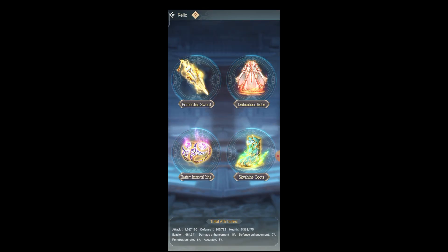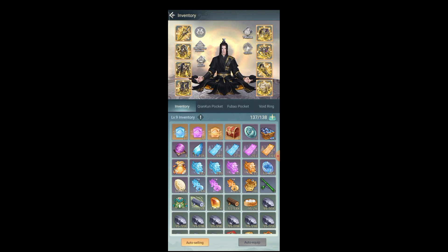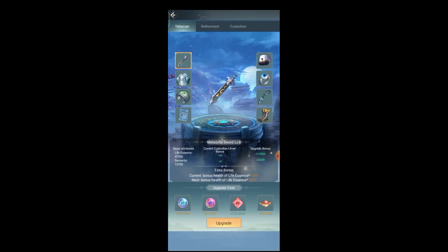That's about the relics. I also want to talk about talismans because I haven't talked about it until now. As you guys can see, there are at least eight equipment slots, containing weapons like swords. I have a Meteoric Sword at level eight, and also a Guardian Hat which is still at a low level — only level four. I also have a Heaven Palace Rope, Aqua Ring, and Wood Flower Bracelet, which are still at level four.